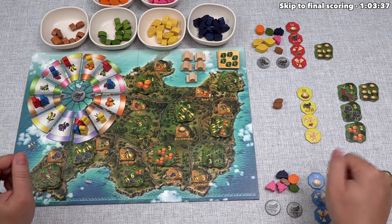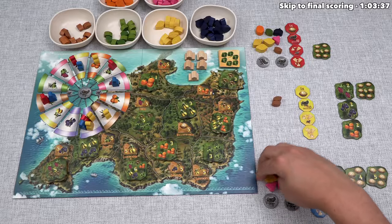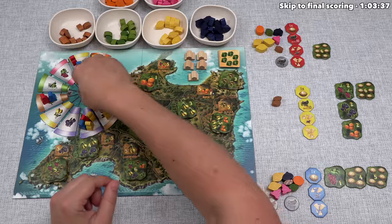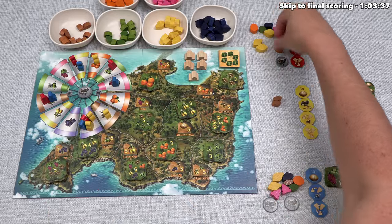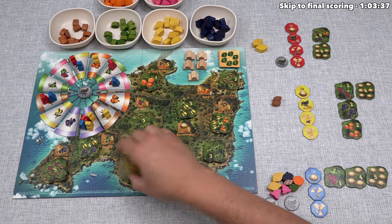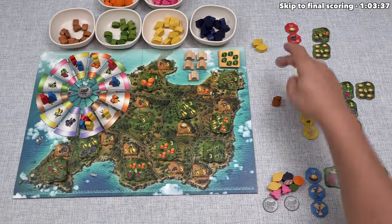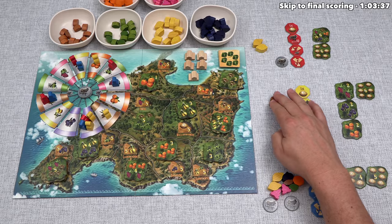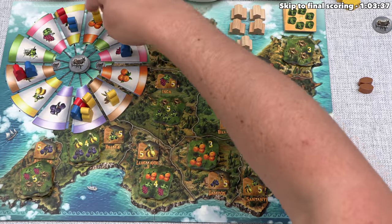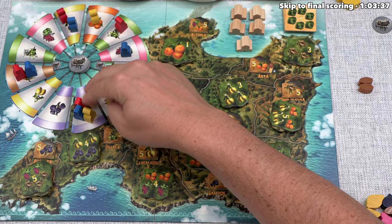Blue takes two lemons. Red then makes a delivery — spending one of every type to take the one-of-each tile. The next tile in that stack needs two oranges and two grapes. It's our turn with just two almonds, so let's gain more goods. Looking at our options: two olives, five figs, or a donkey cart plus one olive. We don't have any donkey carts, so getting one is not a bad idea. But looking at the available tiles, we decide two olives is better — we have two almonds already, and there's a tile wanting two almonds and three olives.